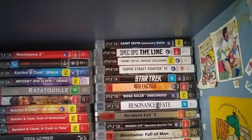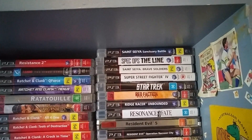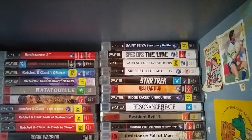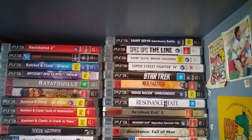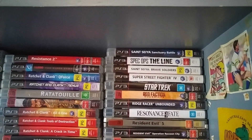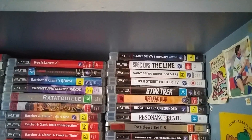Super Street Fighter 4. Saints Row. Spec Ops: The Line — a good game based off the old story Heart of Darkness but set in modern times. It's like a war game — not quite going down the African Congo collecting ivory. Saints Row. Sanctuary Battle. Last shelf here.